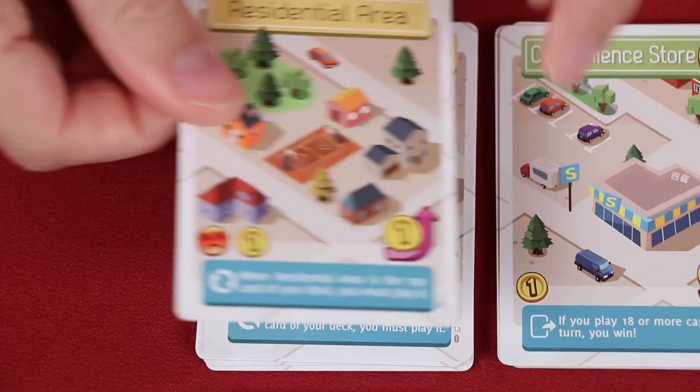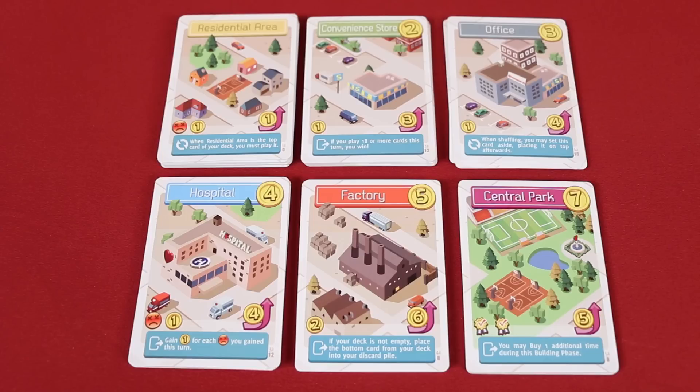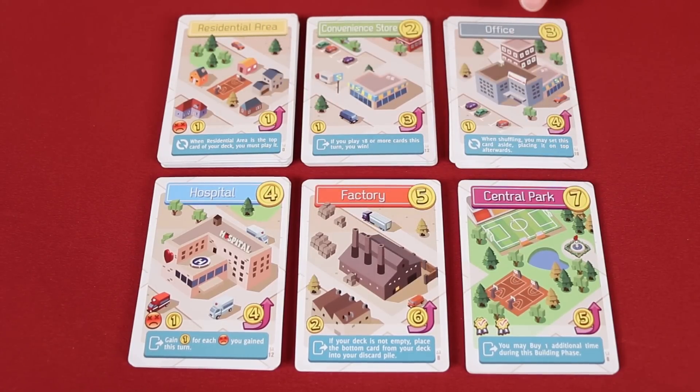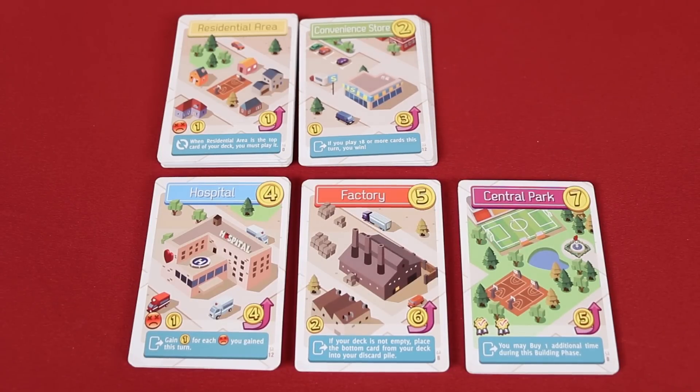For the residential area, you'll just have to remember which side is the front. Once you have them all on the front side, sort them into the various stacks. I like to organize them in ascending order based on their cost value, which is shown in the top right-hand corner. The office deck is an optional expansion included in the game, and you may wish to remove it for your first play.